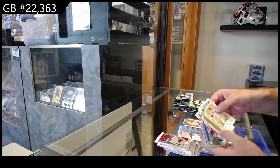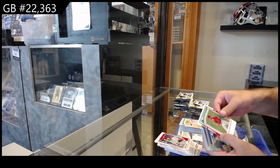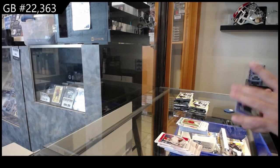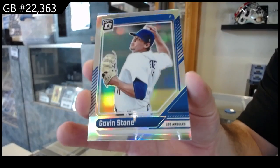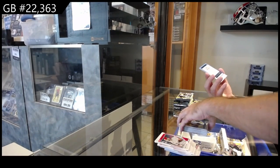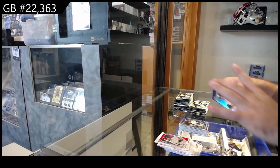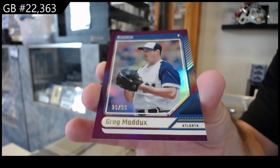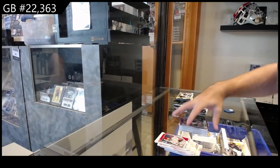We've got a prospect of Chandler for Pittsburgh. Crawford for Philly. We've got a prism version of Stone for LA — Optic prism. And a Maddox numbered to 99 for Atlanta.